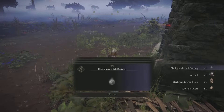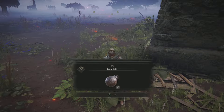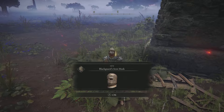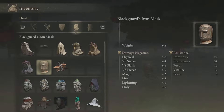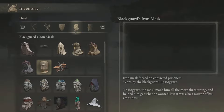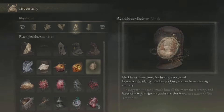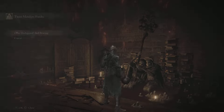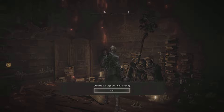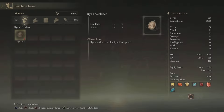Let's pick up all these items. We have the Blackguard's Bell Bearing, the Iron Ball, the Blackguard's Iron Mask, and Rya's Necklace — which is part of Rya's quest line. As far as the Iron Mask goes, it doesn't add anything to your stats but it looks pretty cool. Rya's Necklace is part of Rya's quest line and you can also buy it. If you offer the Bell Bearing to the Twin Maidens, the only thing available there is Rya's Necklace.